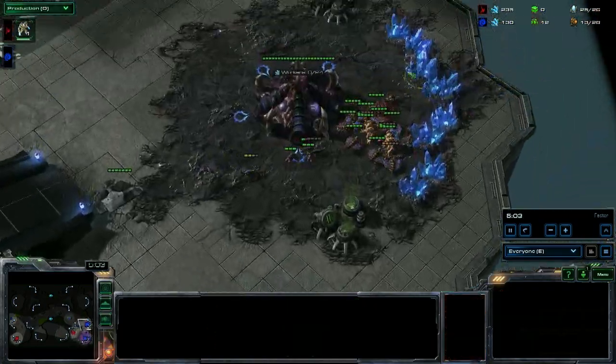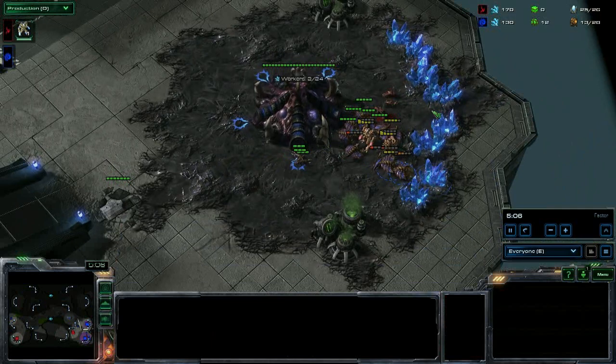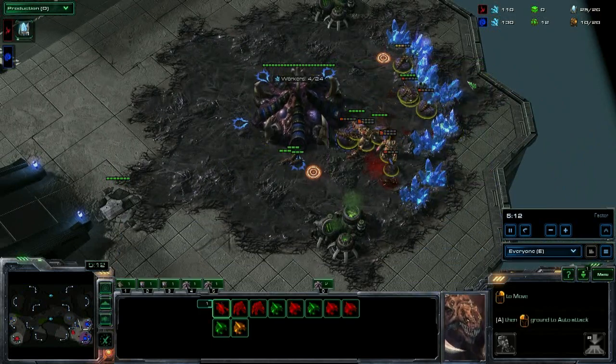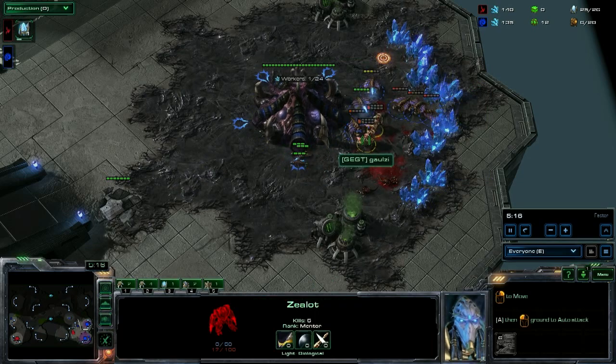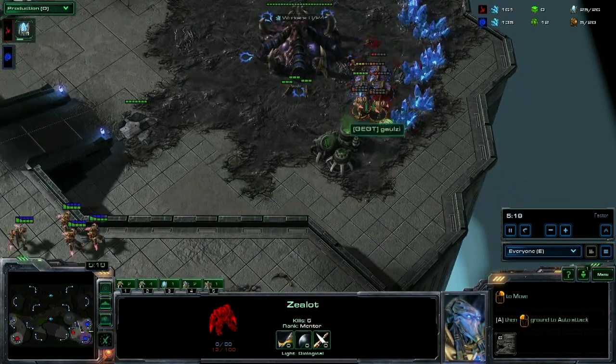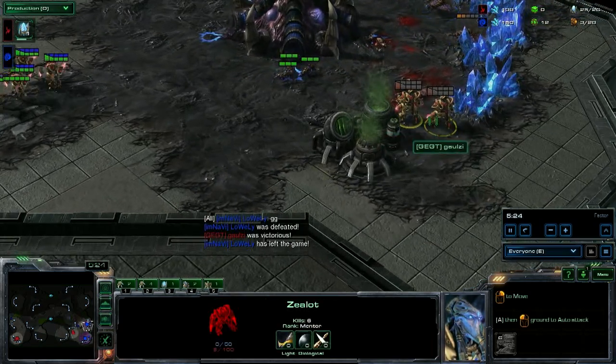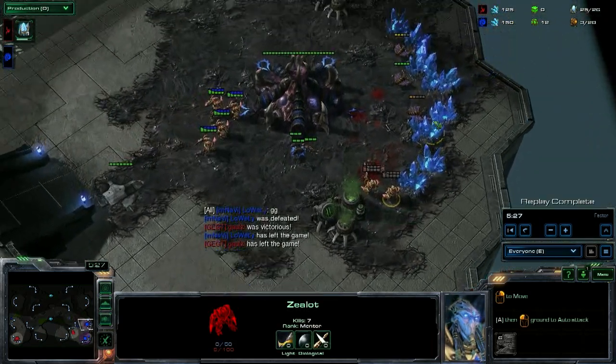Nothing going on in the main except bad things for Lowly. Zealots killing drones, Galzy looks like he's going to win with this brilliant cheese strategy. Looks like these zealots might fall — drones don't really do any damage. Galzy microing them back, it's close, positioning himself in the corner. Look how low these zealots are — and Lowly calls good game.